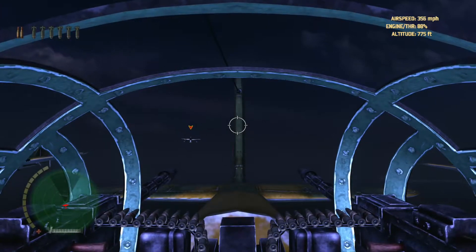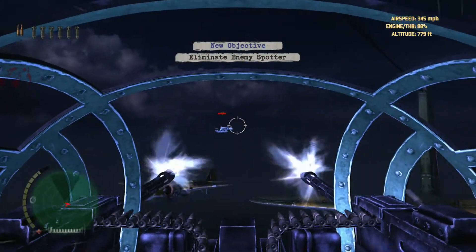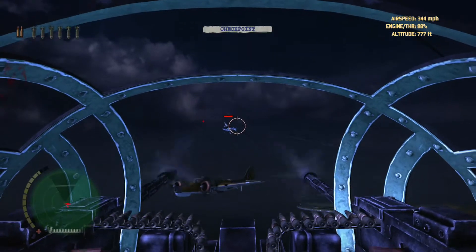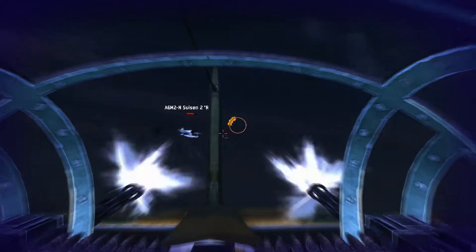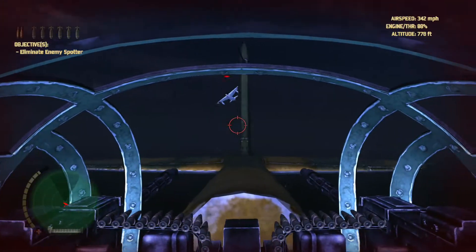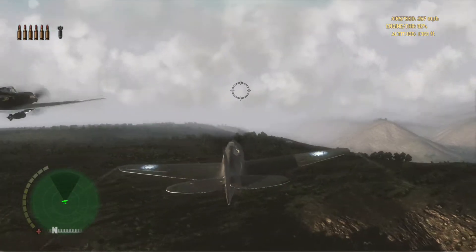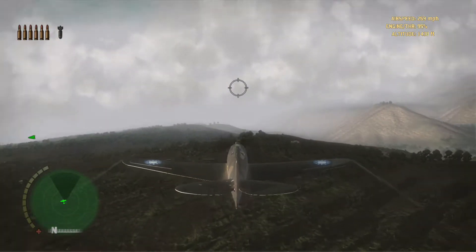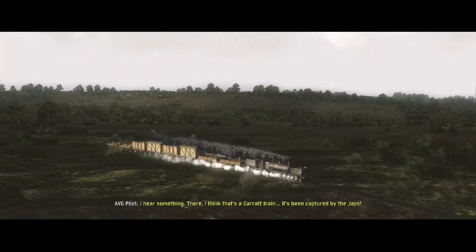Flying Tigers fills in that void. It's set in World War II and you're mainly battling in China and some of the Pacific areas during that time period. It's a pure aerial battle game where you get to man different types of planes, such as single fighter planes and bombers where you drop bombs, and there are smaller fighter planes that can also drop bombs.